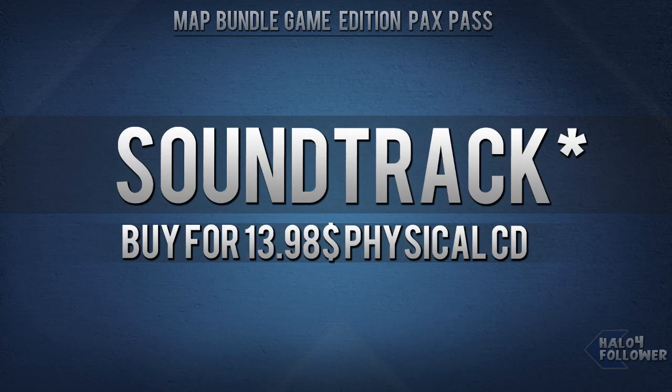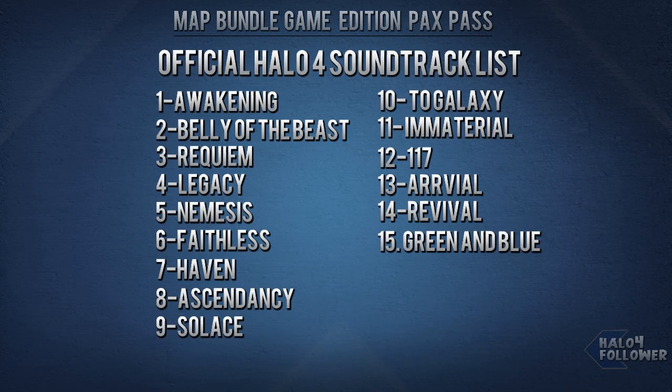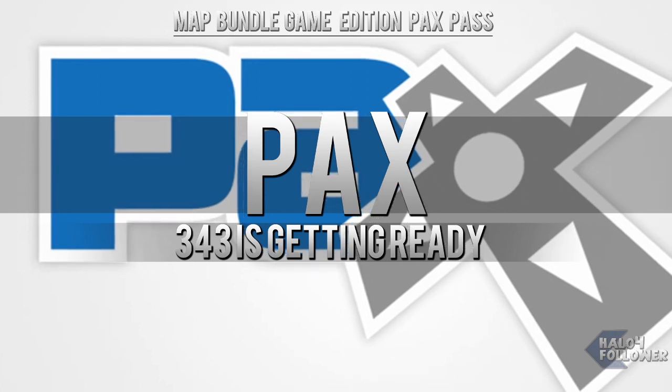Waypoint also made some songs from the original soundtrack and the remix soundtrack available to hear on the bulletin, and gave us an official list of the Halo 4 soundtrack. Names include Awakening, Belly of the Beast, Nemesis, Haven, Galaxy, and Arrival — very interesting names. The names bring up some odd thoughts, such as the main menu containing a Halo, and perhaps the Chief leaves Requiem in the last third of the story, finding himself upon a Halo to finish off the main enemy — maybe leaving a cliffhanger for Halo 5.